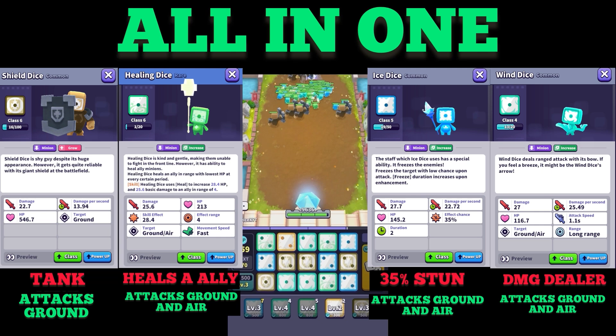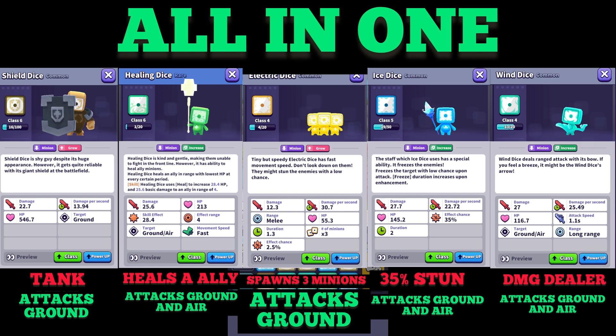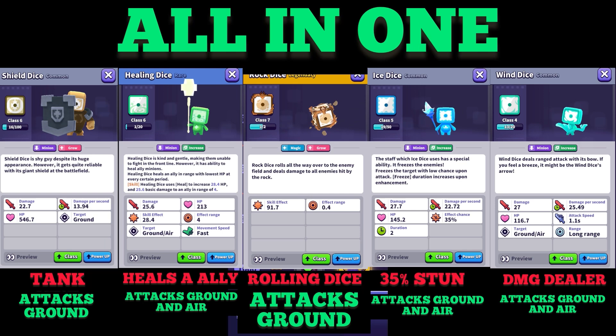Healing dice always heals the closest ally with the lowest HP and attacks ground and air enemies as well. Electric dice is sometimes good and sometimes bad — it only attacks ground enemies, it cannot do anything against air enemies, and the HP is also very weak. I recommend replacing the electric dice with the legendary rock dice once you get it.